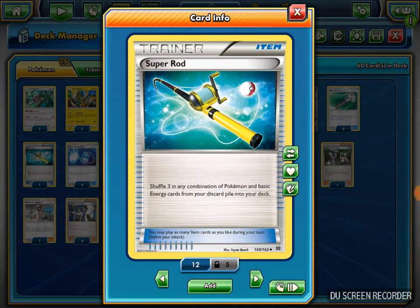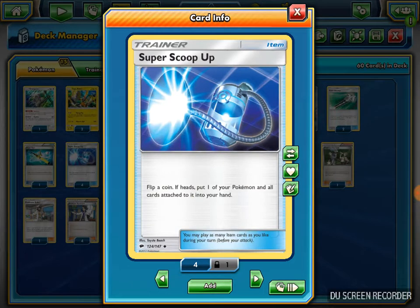I play 1 Super Rod - I shuffle 3 of any combination of Pokemon and basic Energy cards back into my deck, so I can recover Alakazams, Lele, or Psychic Energy I've lost. I play 4 Super Scoop Up - flip a coin, heads, put one of your Pokemon and all cards attached to it into your hand. It came back when Burning Shadows released since the oldest set rotated. I use these to scoop up my Alakazams and reuse their abilities, or to save a heavily damaged Pokemon from being knocked out.